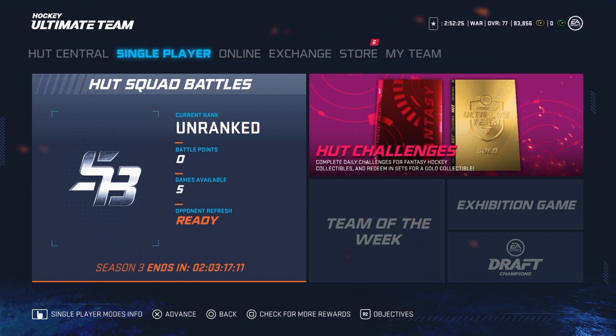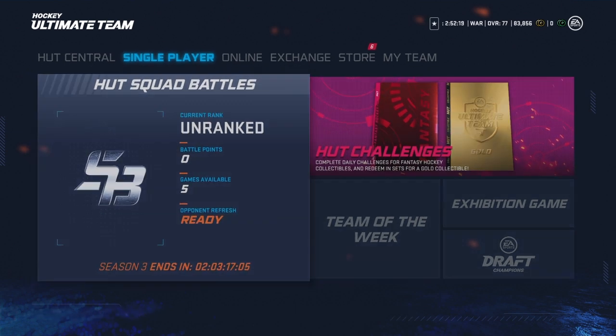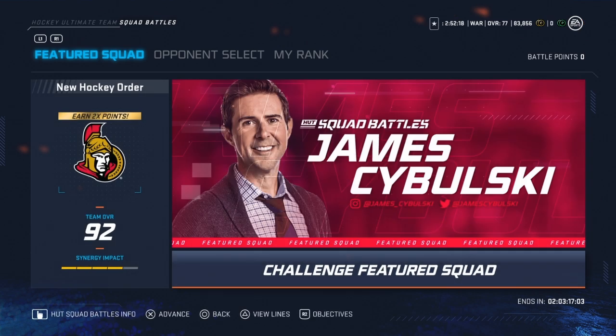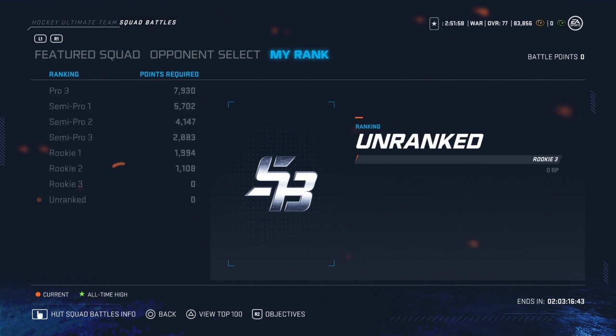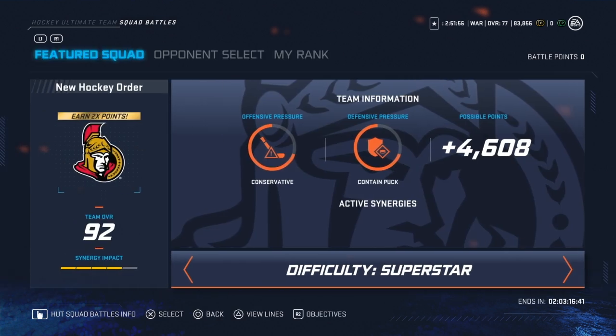Every week you're going to get a different featured battle. My suggestion: play that on superstar. Look at the difference in points — it's a big jump. The maximum you can get on rookie is 1100; the maximum on superstar is 4600. That's a huge jump. Those extra 3500 points can almost give you a different rank.